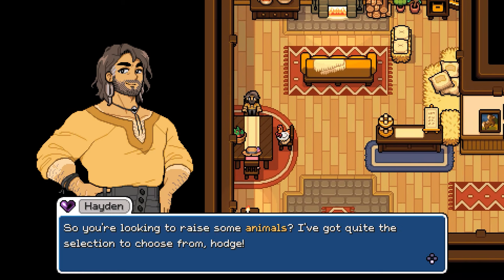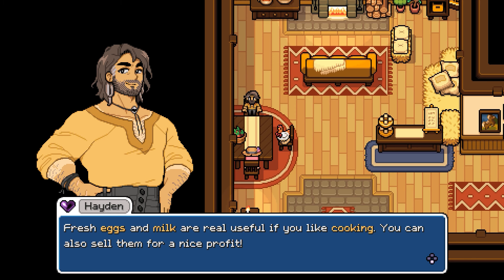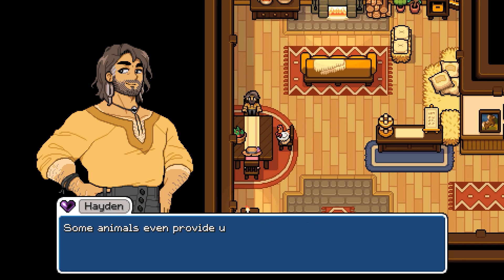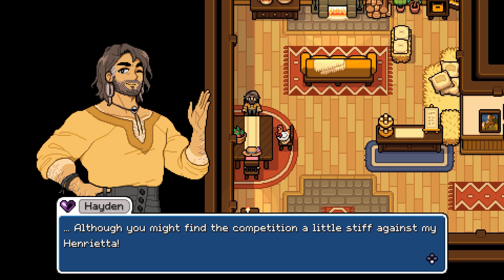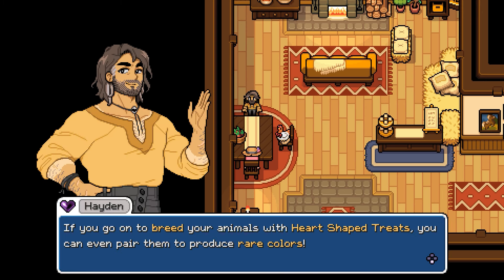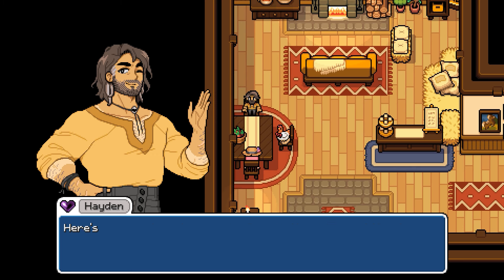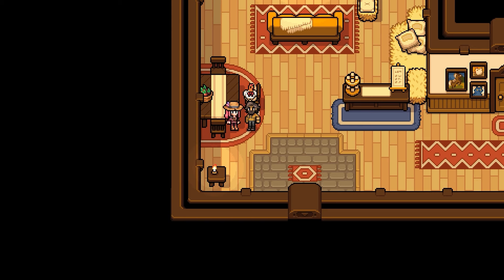So you're looking to raise some animals? I've got quite the selection to choose from. If you feed them, pet them, and call them outside on nice days, they'll reward you with all sorts of wonderful produce. Fresh eggs and milk are really useful if you like cooking — you can also sell them for a nice profit. Some animals even provide useful crafting materials such as feathers and wool. This farm also holds an annual festival with great prizes, although you might find the competition a little stiff against my Henrietta. If you breed your animals with heart-shaped treats you can even pair them to produce rare colors. Here's some mild feed to get you started, but don't forget you can also let them graze or even hand-feed them as a treat.